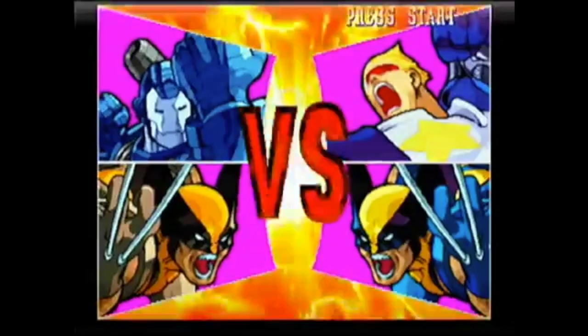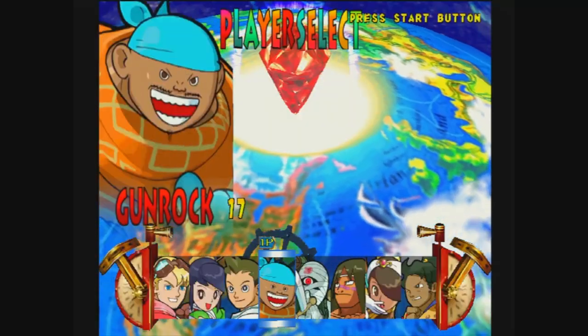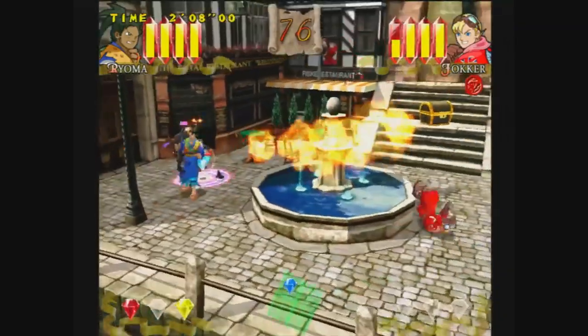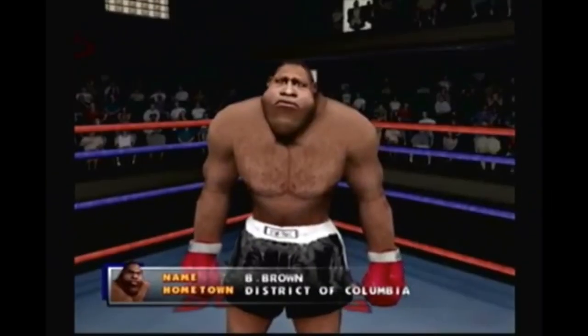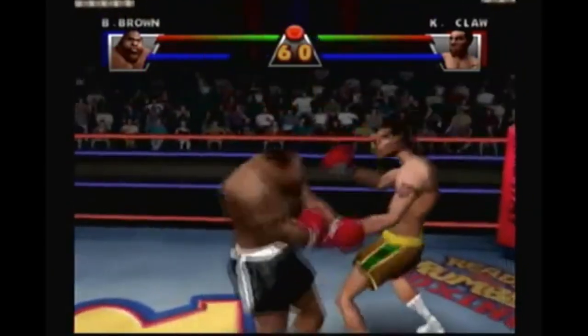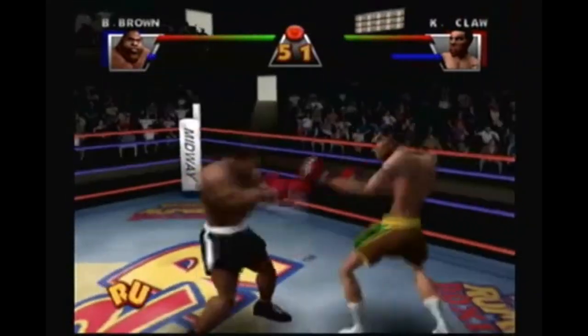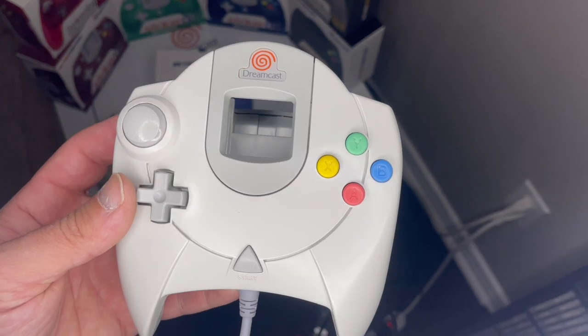Games like Marvel vs. Capcom, Power Stone, and Ready Rumble have skyrocketed in price due to their low print runs and the eventual demise of the Dreamcast itself. With a price point of $19.99 US and $29.99 Canadian, Sega All-Stars games were at a 50% discount to their original MSRP, or Manufacturer's Suggested Retail Price.